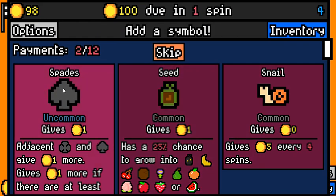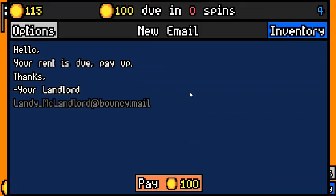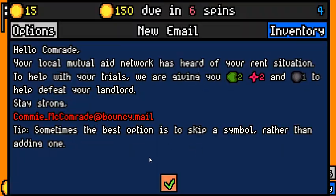28 — yeah, we have made rent. But we do need some things to make sure that we actually do make 150. That was 18. We need — that's enough to make 100, but if we are going to make 150, we need 26 every spin. So let's try and do that.